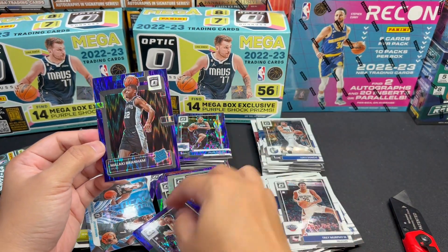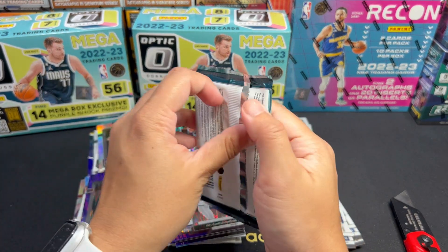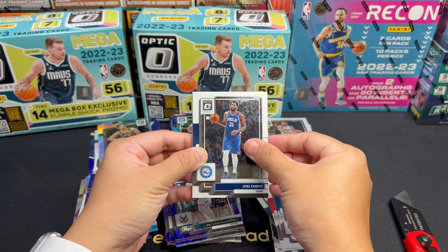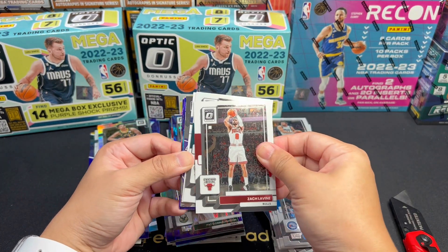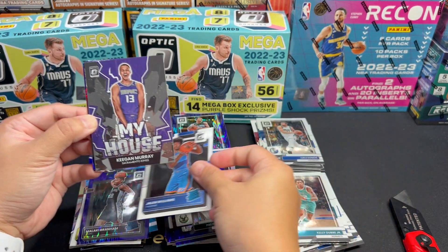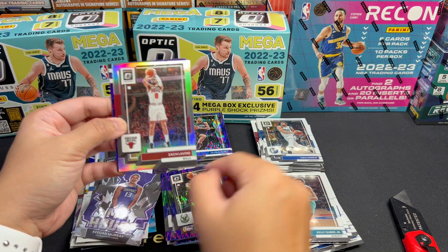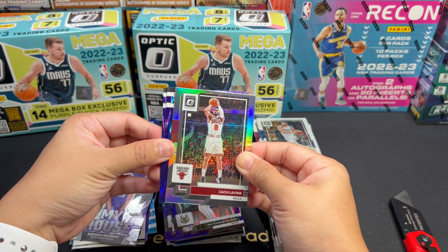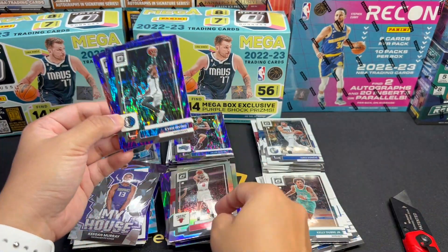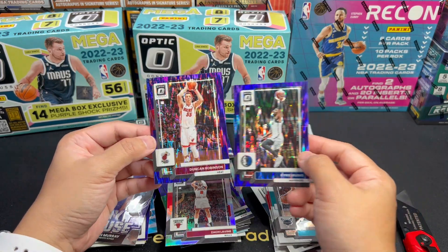Next pack — four more packs to go. Richardson, Valanciunas, Patrick Baldwin — I always get this guy. Splash Trae Young. And we have a Silver Rated Rookie — this is Maroon, Cavs, Mobley. So it's a parallel. All vets: THT — I didn't know he's in the Jazz now — and BJ Washington. And Isaiah Mobley — this is a parallel silver.